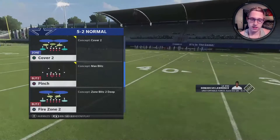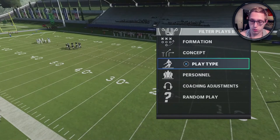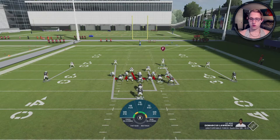Those are all the personnel sub adjustments you have to make. We're going to come out in the Pinch play and I'll show this against both the inside handoff and the outside handoff. This is what the defense looks like stock — it's a simple man coverage concept, kind of a mess, so we're going to fix this.